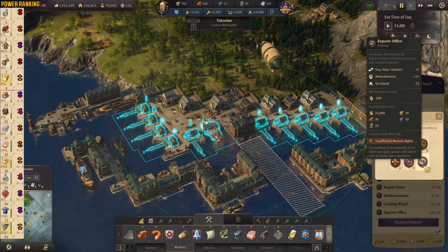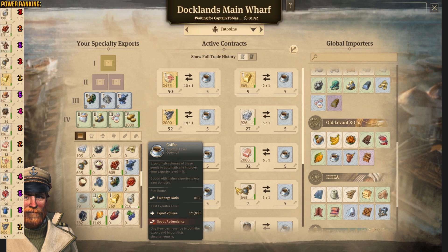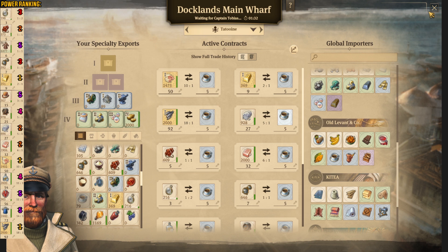You can see zero buildings left — so I cannot have more. And I'm gonna have Captain Tobias giving me five coffees — that's okay, I can have this. So this is the first island where I have everything. I am using all the slots possible and then I can just import everything. Let's move on to the other island.